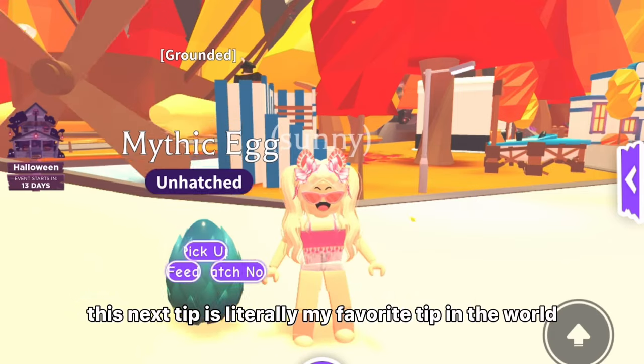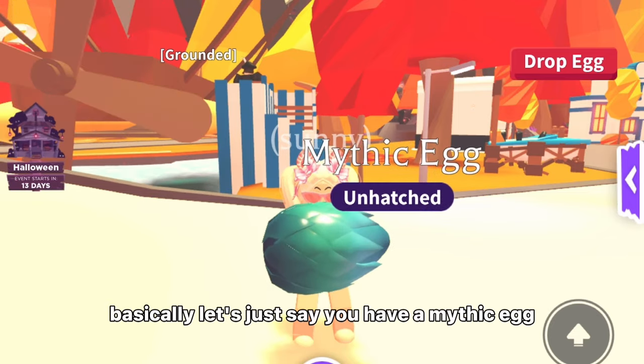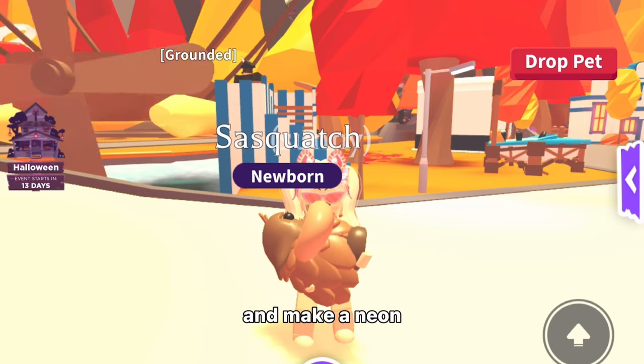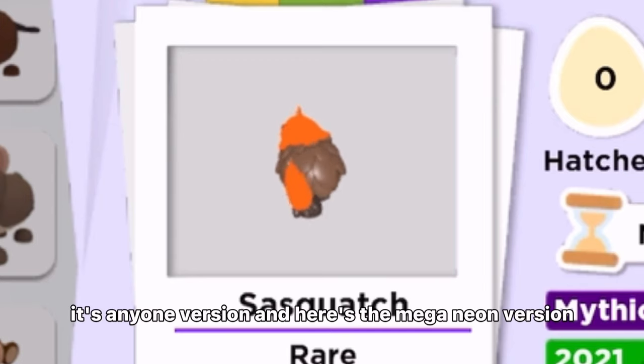This next tip is literally my favorite tip in the whole world. Basically, let's say you get an outfit from a mythic egg — it's not as bad as you think, because they look so cool when they're neon and mega neon. I'm going to show you: here's the neon version, and here's the mega neon version. They're so cute!